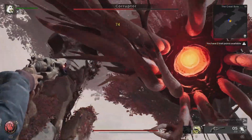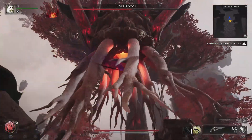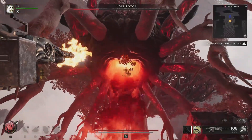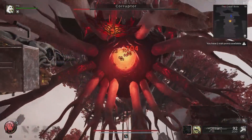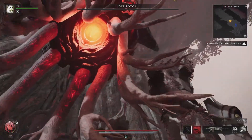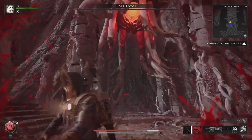When enough life is lost, the Corrupter will start shooting giant beams encompassing one whole platform at a time. It will emit a warning noise and the platform will be tainted red, so pay attention and jump to the other side before it shoots.